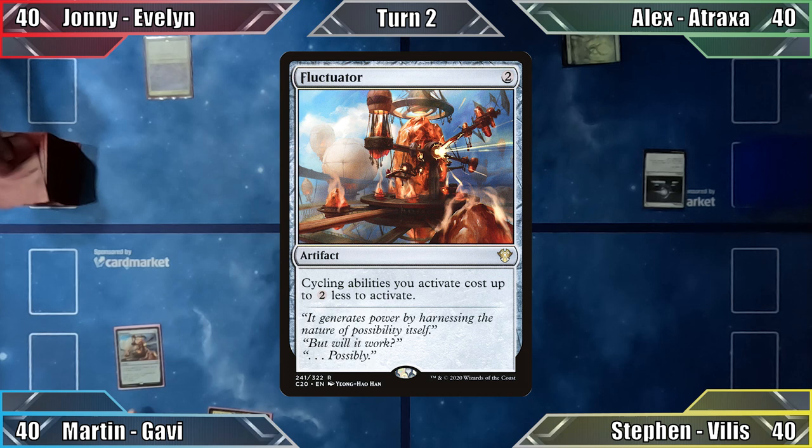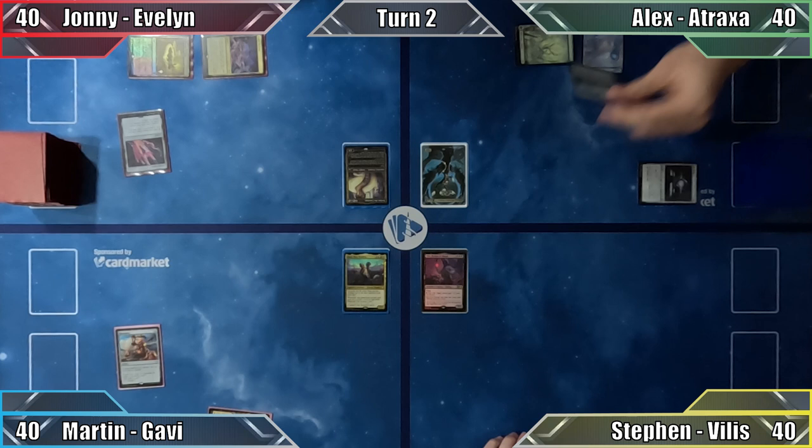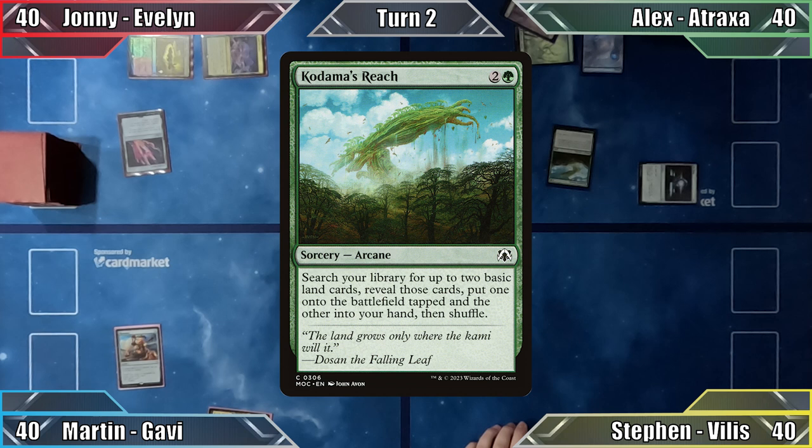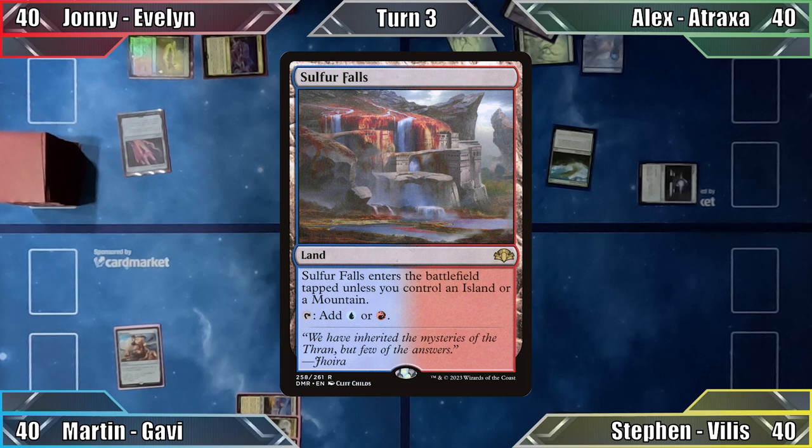Johnny starts his turn by playing Sulphurous Springs and casts Arcane Signet before ending his turn. Alex plays an Island and casts Kodama's Reach. He searches his library for a Plains and a Forest, puts the former into play and the latter into his hand, before passing to Steven. Steven plays a Swamp and passes. I begin my turn by playing Sulphur Falls and tap all of my lands to cast Commander's Sphere, then pass my turn.